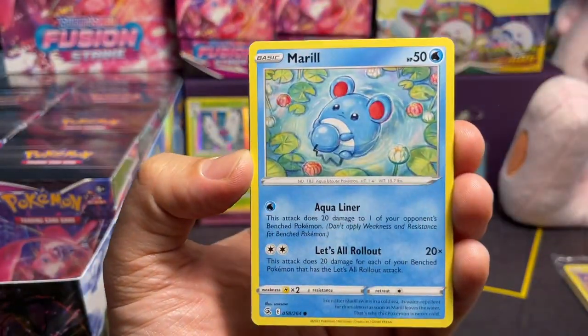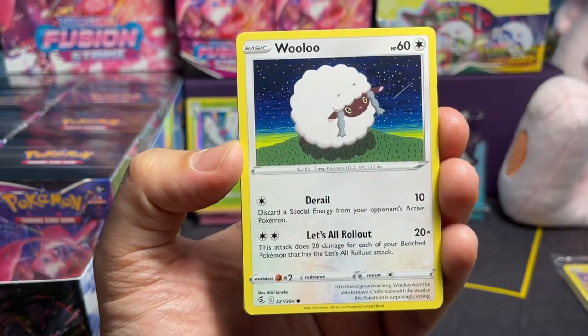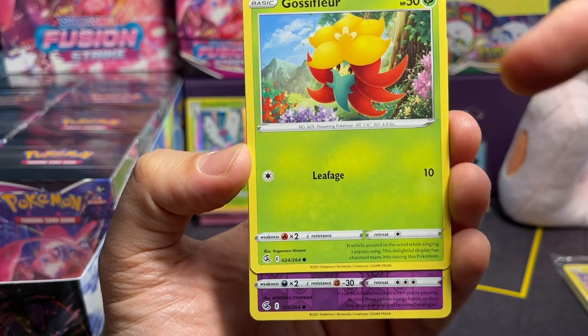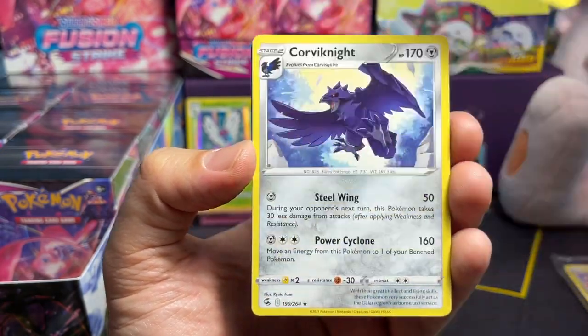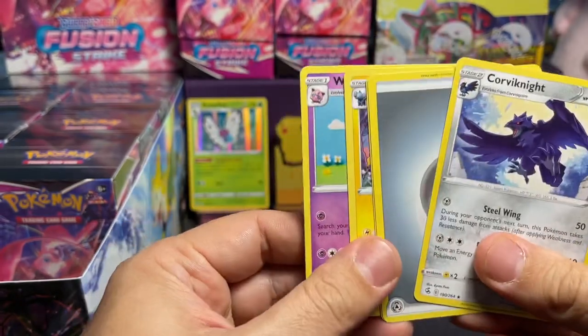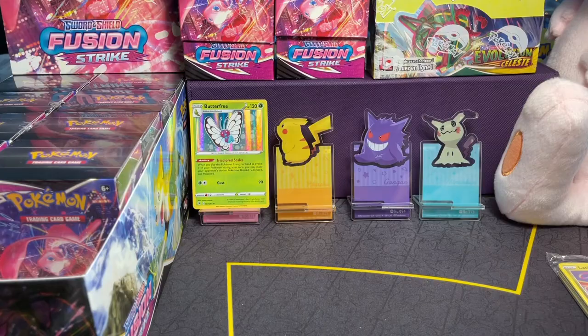Last pack in Box 1. We have Meowth, Merill, Wooloo — I like the Wooloo, cute Wooloo — Gossifleur, Sandygast, and we have a Corviknight. That was the last pack. So we only got one Rare in the first Fusion box. Not the best. Let's go to Box 2.